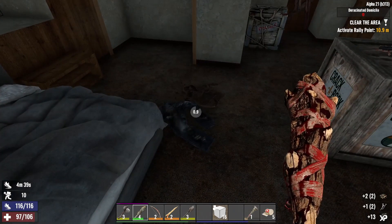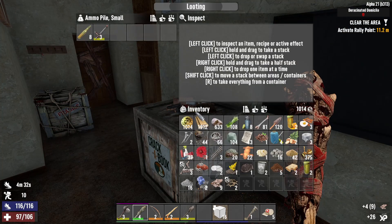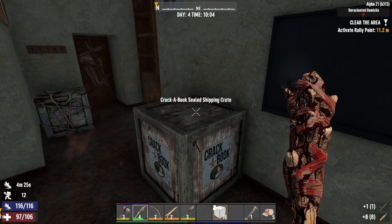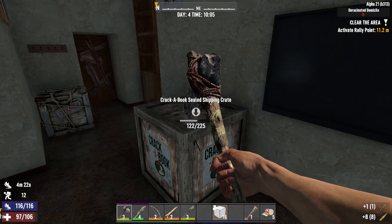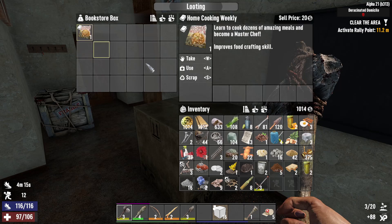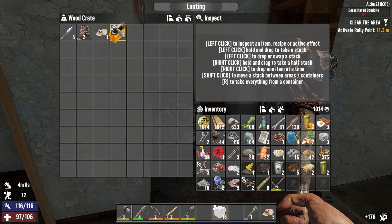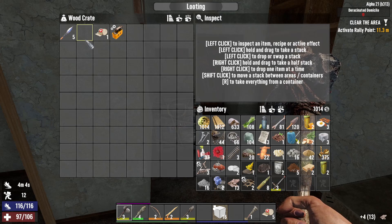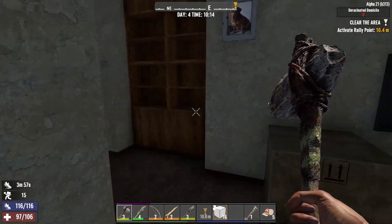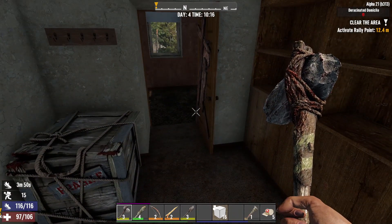Another one — a nail! Oh my goodness. Should I put a pipe baton in? No, but I could probably sell it. What is this? Southern farming home cooking. Oh, a Rad Remover mod — that's good. Nothing in this closet.